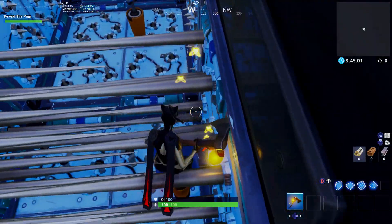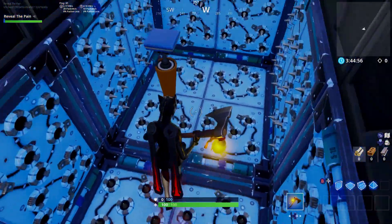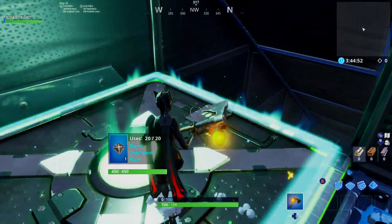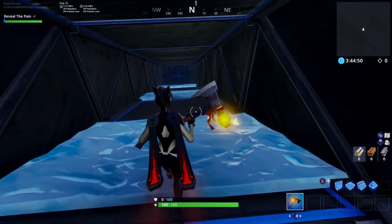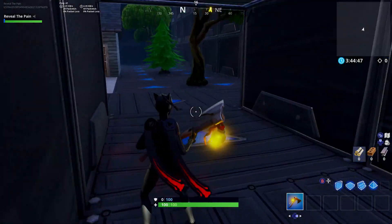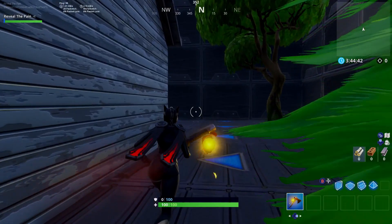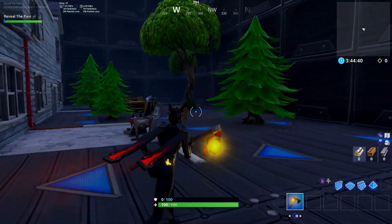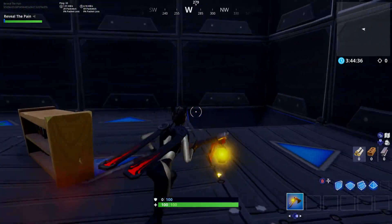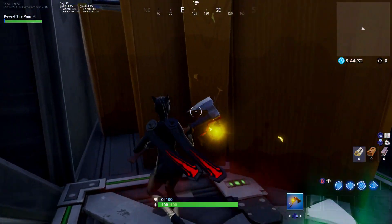You're going to want to jump on these platforms. On this platform here, as soon as you jump on, you want to jump again — same goes for the next one. Then head down, hit these tires, jump up. You don't need to go through the house at all; just go right behind the house to the northwest corner and you'll see a hole.